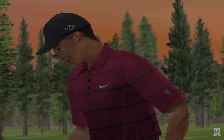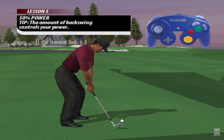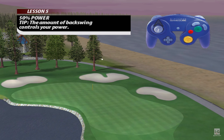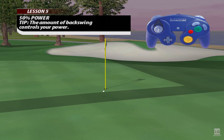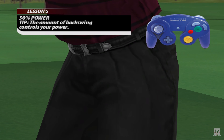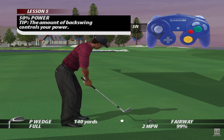Sometimes you'll find yourself between club lengths and you need to hit a shot less than 100%. Watch Tiger as he shortens his backswing to achieve a shot that lands the ball on the green. The length of your backswing will determine how far the shot will go. Hit one on the green to complete this challenge.